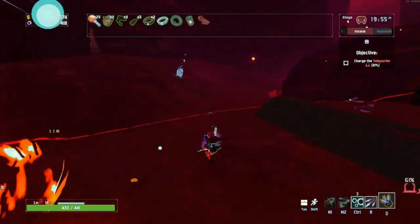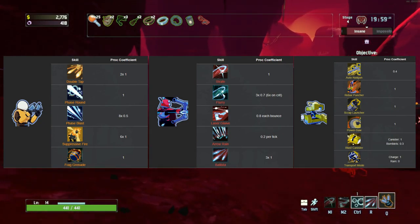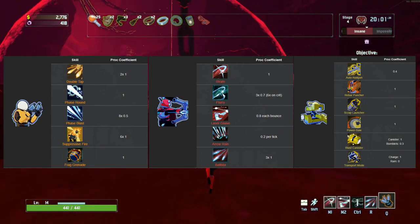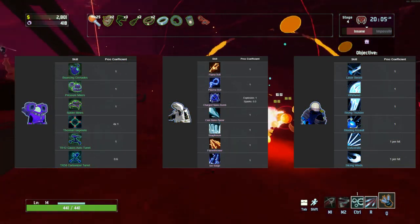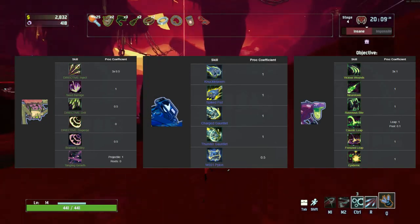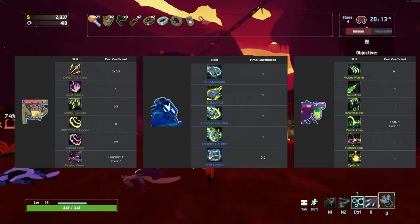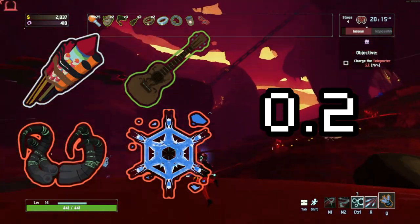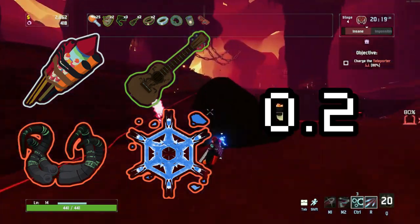So there's your crash course in proc coefficients and proc chains. I'll put up the proc coefficients for every survivor's abilities and all the items that have one now so you can see. Hopefully now, if you're a newer player, you can see why items that can proc and be procced by your other items were ranked so highly. The further and further your run goes, the more and more of your damage is going to be made up by proc chains. I didn't even mention the difference a single Clover would make in your proc chains.